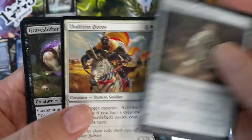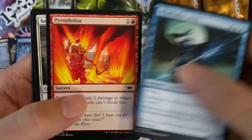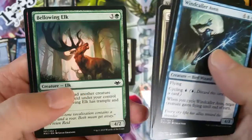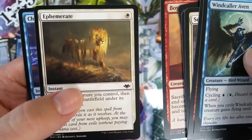Zalforn Decoy and a Grave Shifter — creepy looking guy. Pyrophobia. I don't think any of the commons are worth anything — and when I say anything, keep in mind I'm looking for essentially a dollar and above.